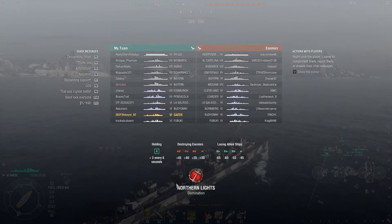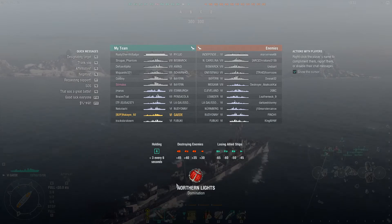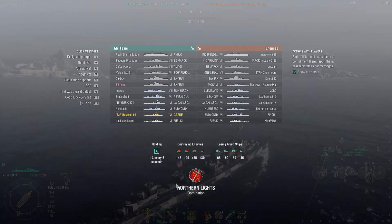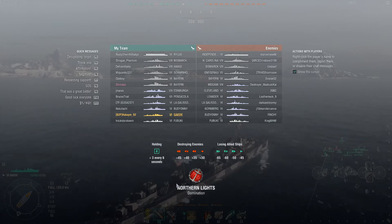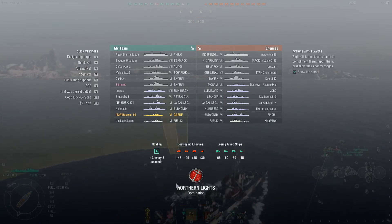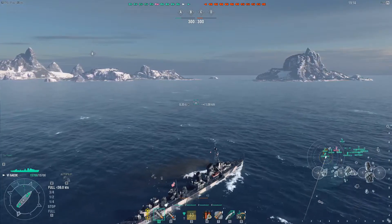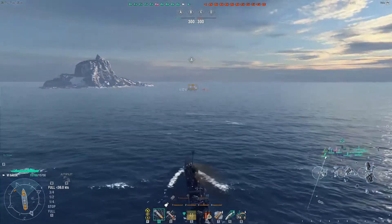We have a Ruho, Bismarck, Amagi, Scharnhorst, two Bayerns, Edinburgh, Pensacola, Gali, Bajoni, a Gaede, and a Fubuki — versus an Independence, North Carolina, Bismarck, Gneisenau, Bayern, Mogami, Cleveland, Leander, Gali, Nuremberg, Bajoni, and a Fubuki — playing on Northern Lights. We spawned on the very far eastern/western side of the map and we're going to push towards A.